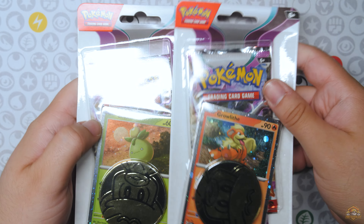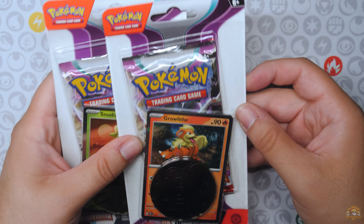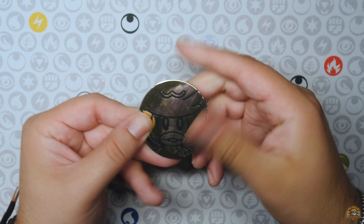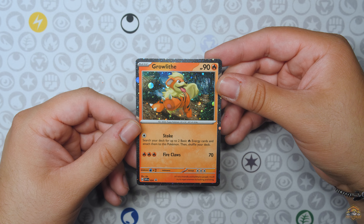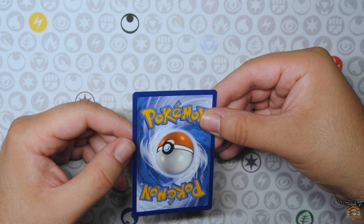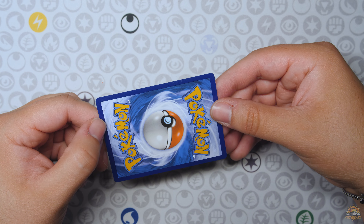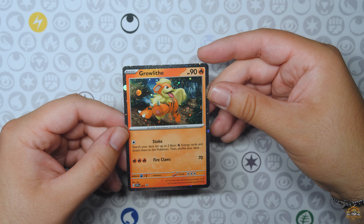All right, we're at the desk. We're going to start off with the Checklane blisters with the two promo cards — the Smolliv and the Growlithe. You get this cool Quaxley coin — very nice. Here is the Growlithe Blackstar promo. Very nice hollow pattern in my opinion. But wow, there are some crazy print lines, and it has some scratches. You can hardly see on camera, but it's definitely scratched up. Definitely going in the binder — can't grade this for sure.